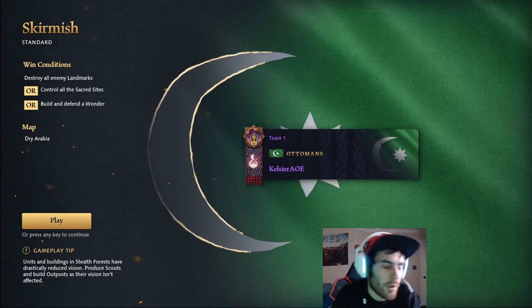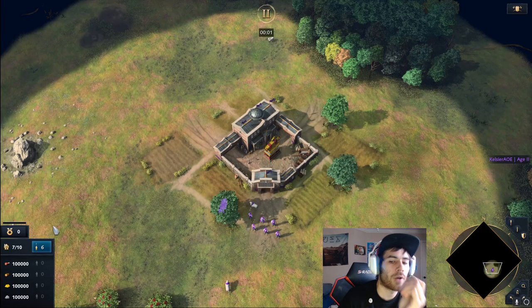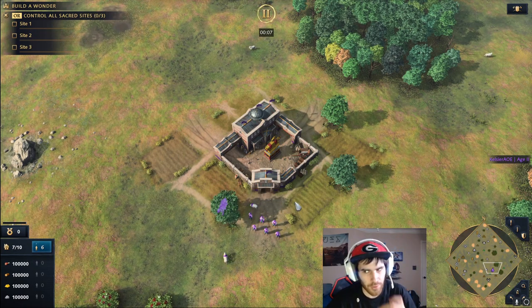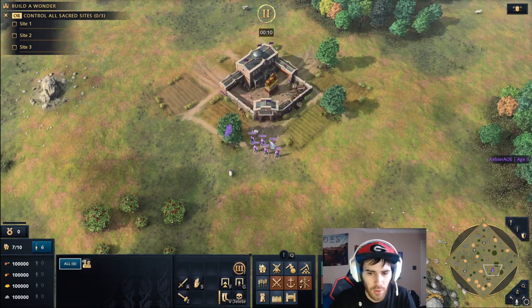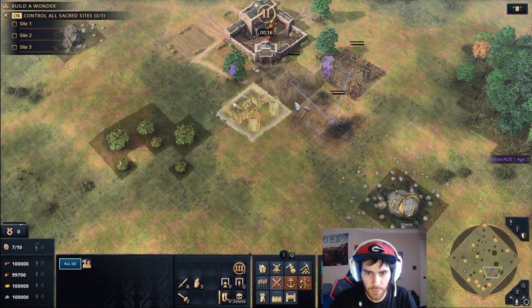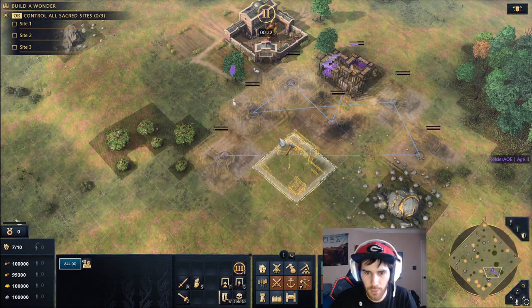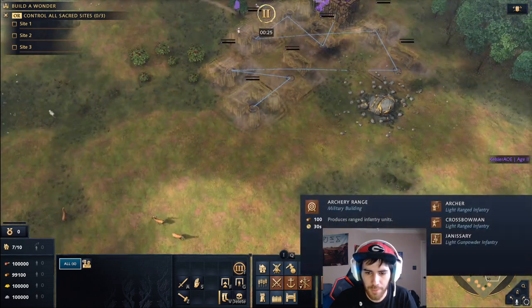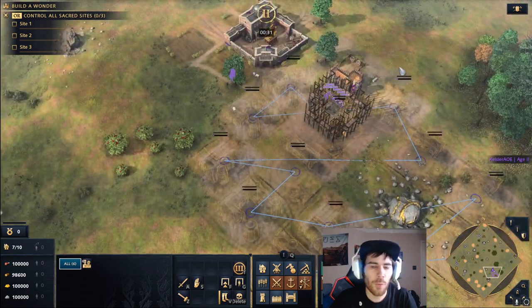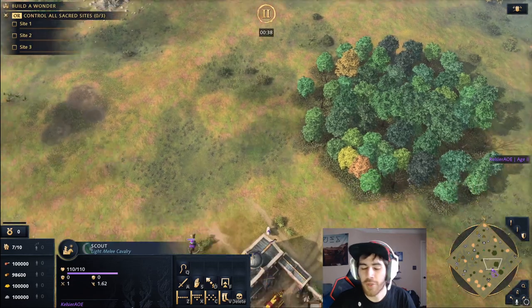I've loaded up a custom game so I can spam out some units and talk about some things, and I have a couple of scenarios from my other games as well. I'm going to get all three unit types out — we're not bothering with military schools or anything like that. Let's talk about attack move and how it works. Attack move is a staple in any RTS.